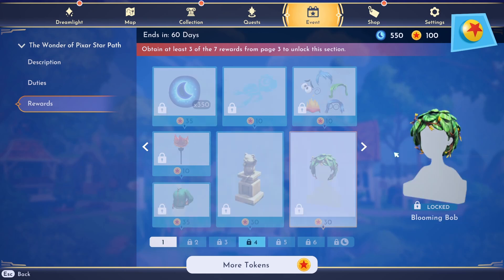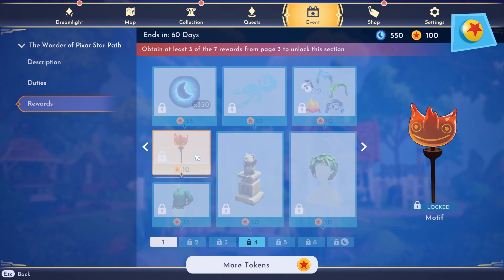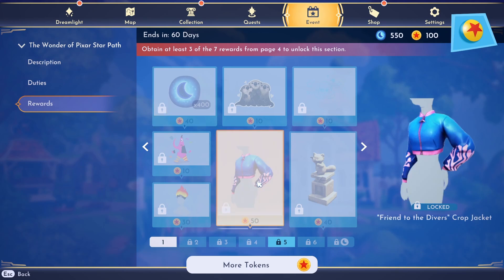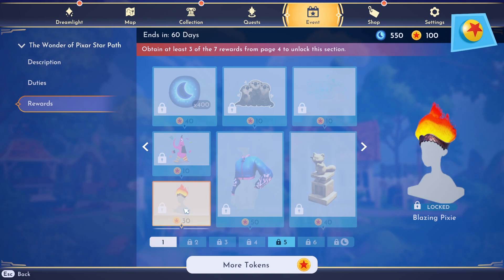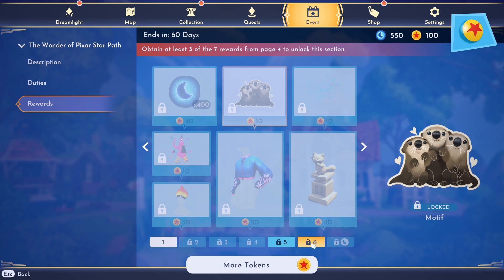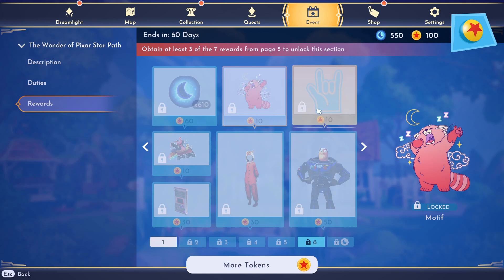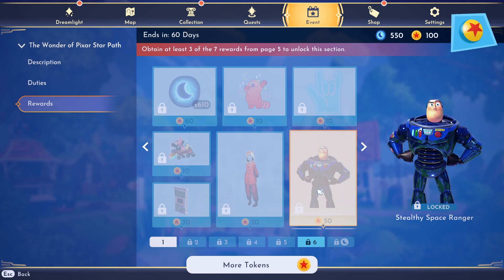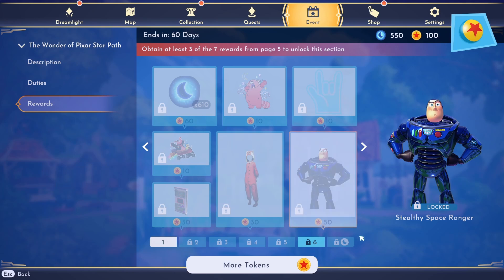Here's the blooming bob — we saw this in the trailer — and the leaf hairstyle, plus a few motifs: this green sweater and a panda statue. On the next page we have the blue sweater from the trailer, another panda statue, and this hairstyle. I don't know how I feel about that, but oh my god these are so cute. I don't really use motifs but I am definitely gonna get these — they're just too cute. On the last page we have some more motifs, this memory display from the trailer, the red panda onesie, and a new style for Buzz Lightyear.